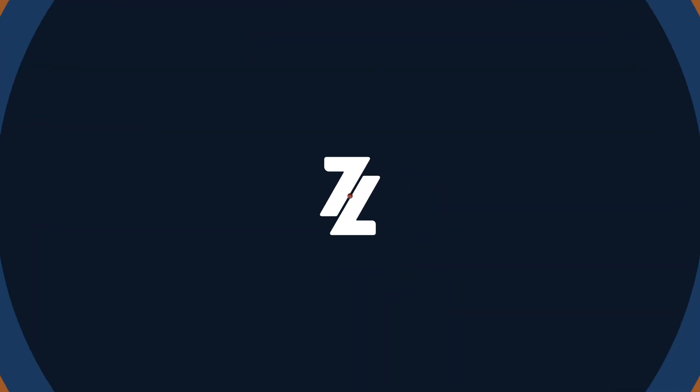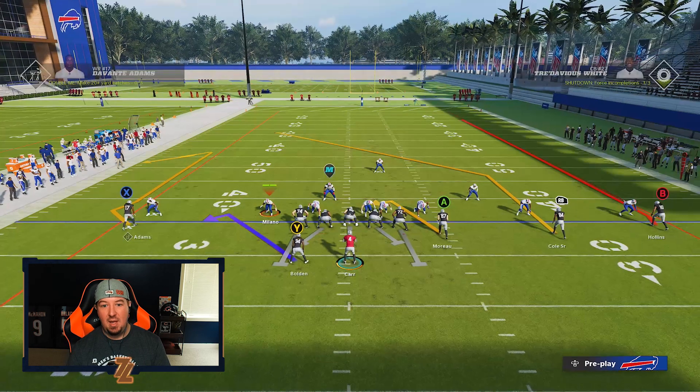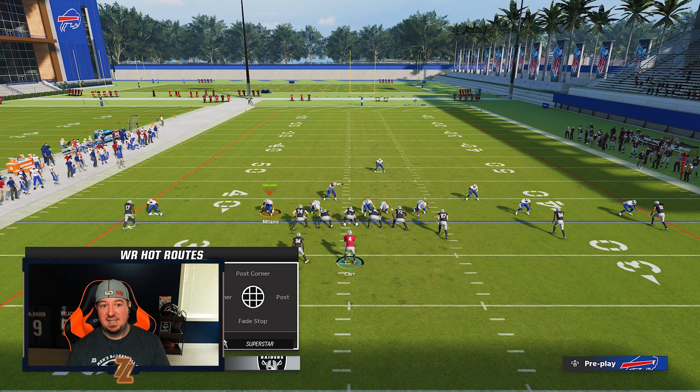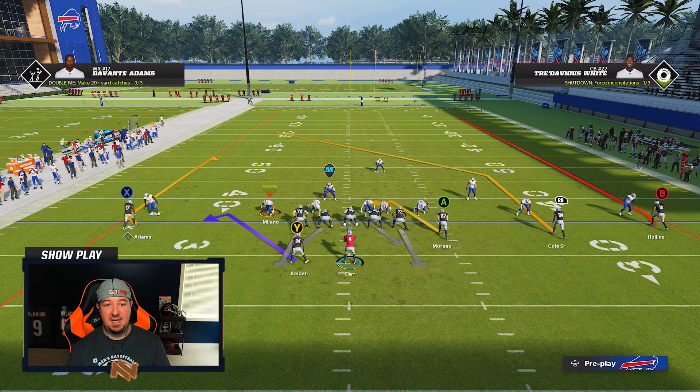You can actually get a solid release with a player that doesn't have a route ability, but you're going to be really impressed looking at the way Devontae Adams does this against Tredavious White. We're going to run against a defense that is pressed, shaded down, maybe shaded inside. Take your outside receiver apprentice — the extra routes available are post corner, corner, post, and fade stop. You're going to use the fade stop and smart route it from 10 to 20 yards.